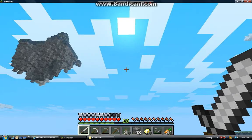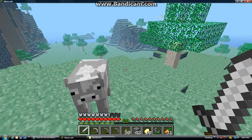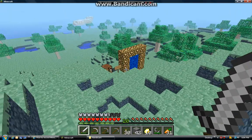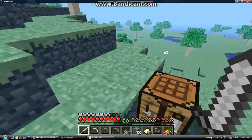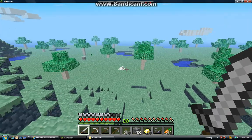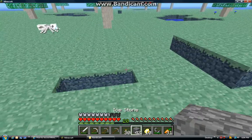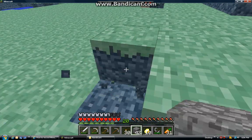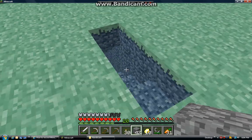Oh yeah, it even adds floating islands with mines in them and some — I had a brain fart — moss stone. And there's also a bunch of new mobs; I've showed you some of them. It's really easy to mine the grass — look at that, you see how fast that was? Currently this is my only mod installed.